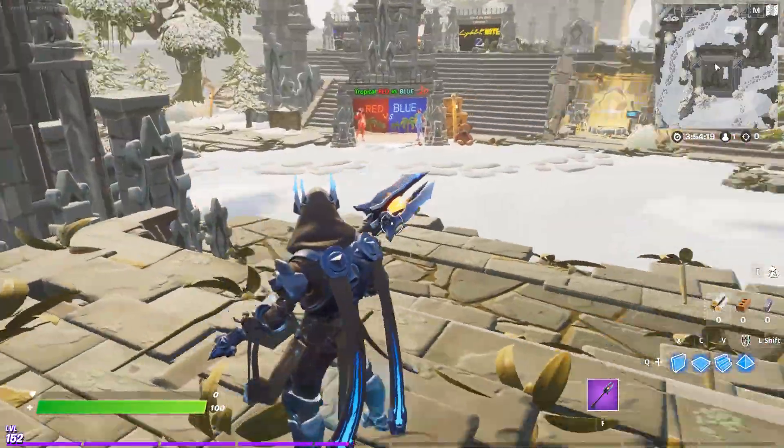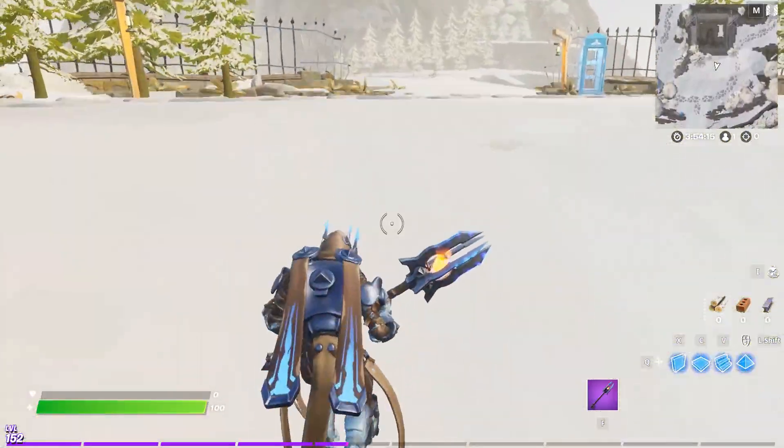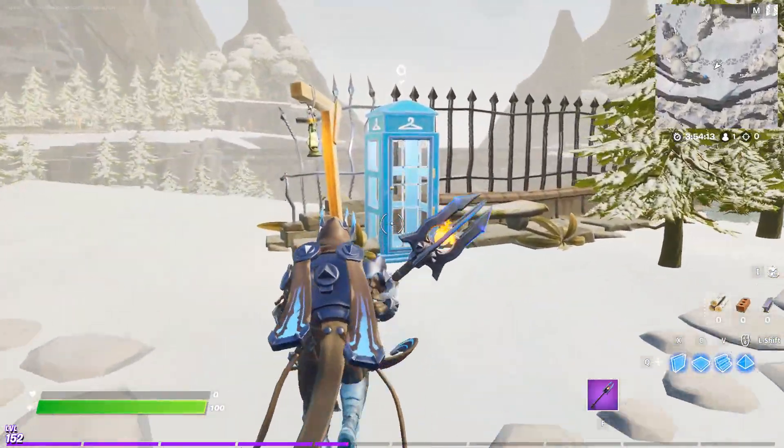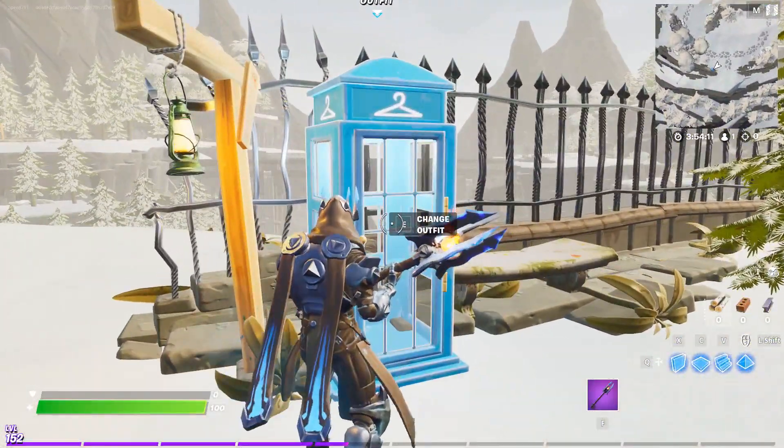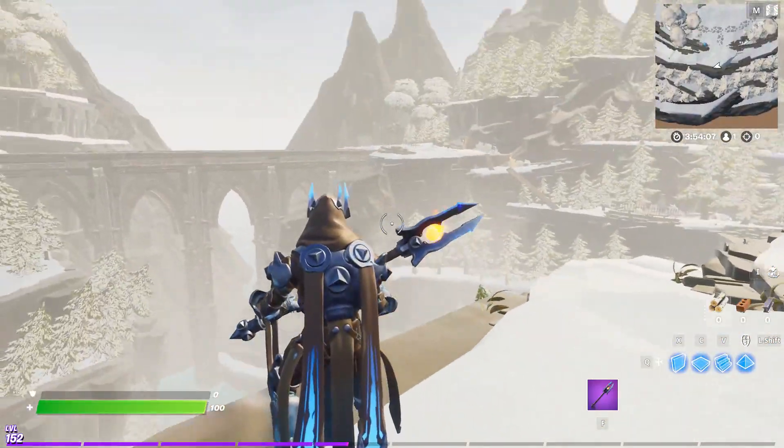Hey, what's up guys, speed7lovin here. Today we're looking at this new creative welcome hub created by five walnut — it's the gothic castle hub. He was cool enough to put in the phone booths. We can change looking around the hub.